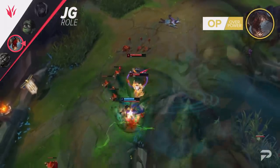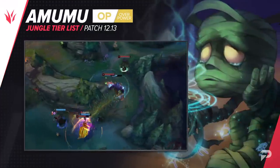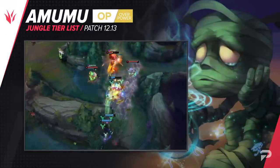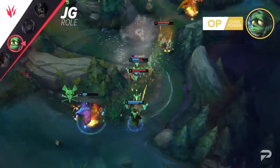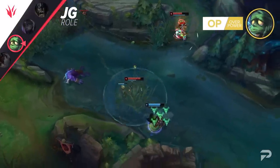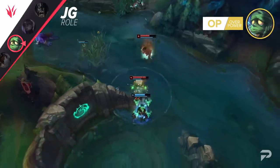Yet another scaling pick that's doing super well is Amumu. This one's a bit more surprising. His 12.12 buffs were relatively small ones, with his Q's mana cost going down and his ultimate just getting an extra 50 damage on it at all ranks. But the stats don't lie, and his win rate has shot up to the mid 50s. This might be because of other meta shifts.